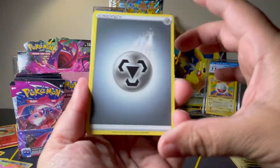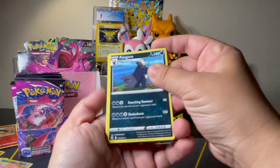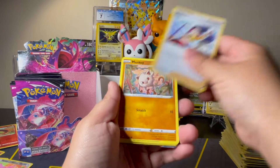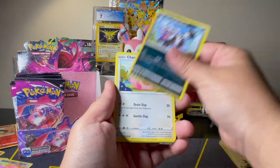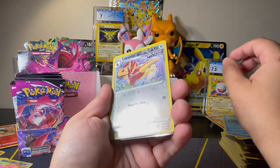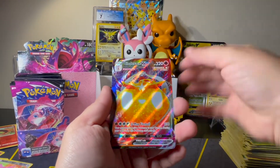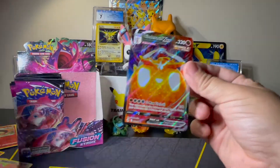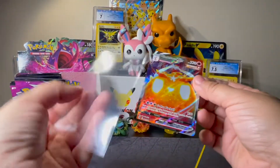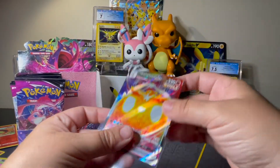We've got Steel, Grapploct, Pangoro, Dancer, Mankey, Zigzagoon, Chansey, Bulbasaur, Qwilfish, Lopunny Reverse, and a Cinderace VMAX. Nice! Again, not the VMAX that I'm looking for — and I've already pulled this card — but it's still a nice card and it's a VMAX, so we'll take it.